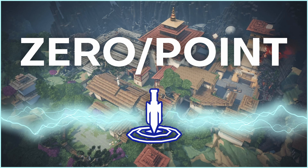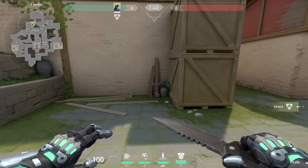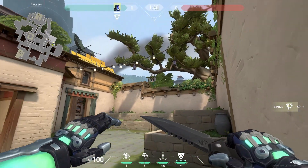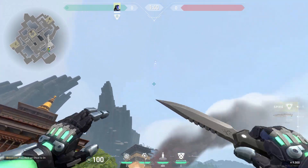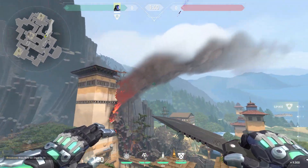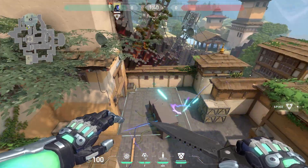Next let's get into some knife lineups. Here's a great knife for taking A — all you have to do is go into this corner, aim the top of your knife icon to the tip of that branch, and throw. It takes a while to land, giving you time to push up to site, and it lands right in the middle suppressing everybody around.